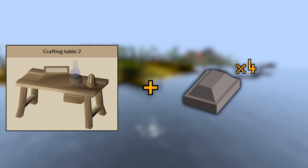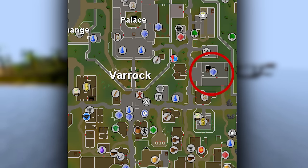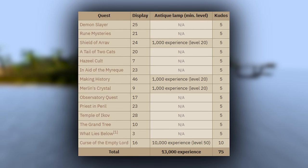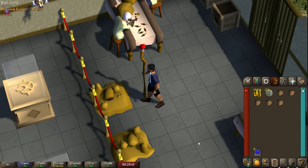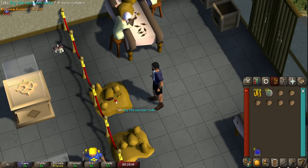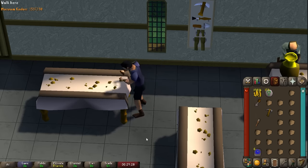Now that the crafting table 2 is set up, the only other thing you need are 4 steel bars — the supply pack from Daddy's Home should have you covered. Turn these 4 steel bars into 4 clockwork using the crafting table 2, then make your way back over to Varrock. Assuming automatic quest completions like Dragon Slayer give us enough kudos to start museum finds straight away, consider doing this to get your Dig Site pendant early on.